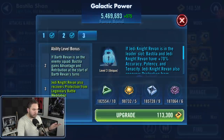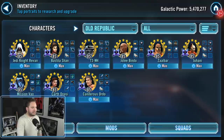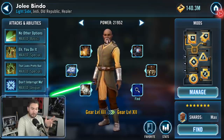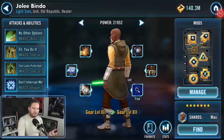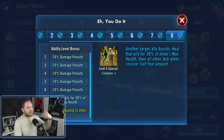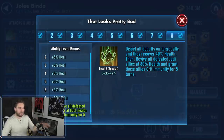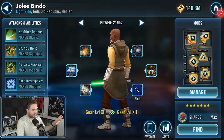You want to level Bastila up before entering battle because of all the bonuses she shares with Jedi Knight Revan. Next character is Jolee Bindo. Focus mainly on speed and health, because you want high health on Jolee — any time he's calling people to assist, he grants a percent of his health to that character. You want him fast to get in as often as possible to use his special, as well as to heal and cleanse the team. This is very important for keeping Zaalbar topped off on health and free of debuffs.